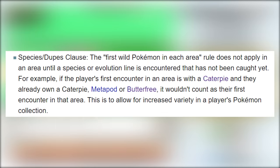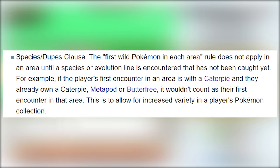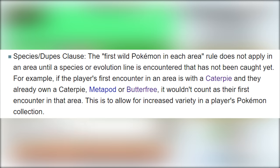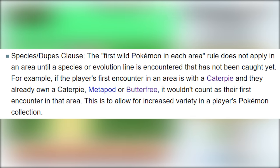Just as a quick reminder before we start: I play with species clause, so I'll be able to re-roll encounters until I get a unique encounter, but I can only use one of each unique evolution line. Okay, now let's see how this goes.